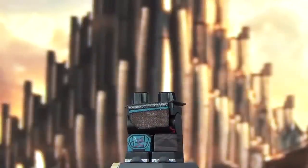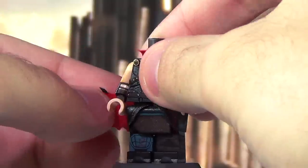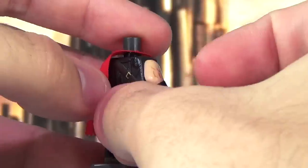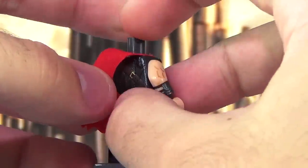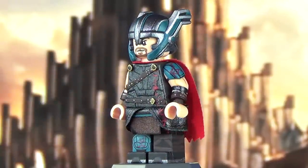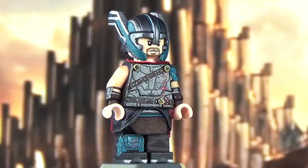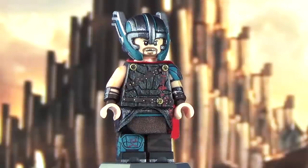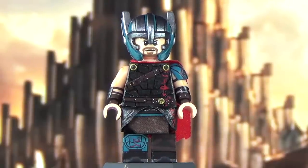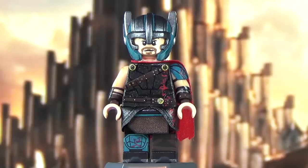I also prepared an alternative head for this minifigure — since I ended up making gladiator armor, I did make the helmet too. I took Lego's helmet, fully painted it, and added some shading on the teal sections. Here's the figure with the alternative helmet head. And by the way, spoilers — why didn't I do the eye patch? Well, I'm going to wait until Infinity War to do that, so this is a Thor Ragnarok showcase, not an Infinity War showcase.